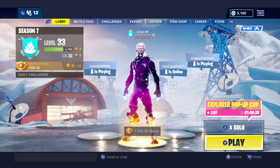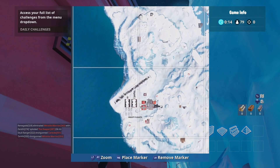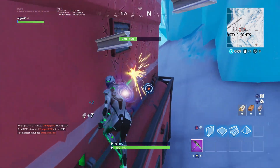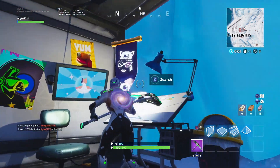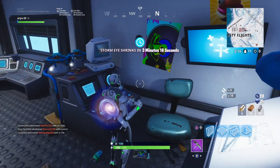I'll show you guys where the banner is. As you can see on the map, I am over at Frosty Flights — this is my location right here and you can see it on my mini-map. I'm at the side of this building and I can even hear the sound of the banner. The banner is in here — you can see that little spot on the loading screen. There it is and that's what it looks like. I hope you guys enjoyed this video. I will see you all later. Peace.